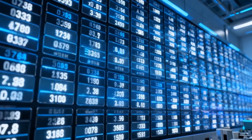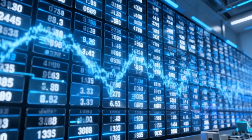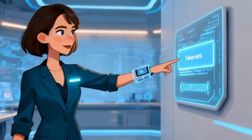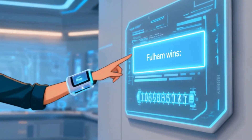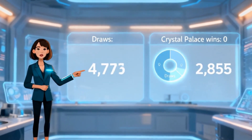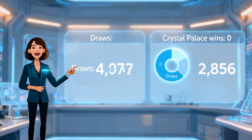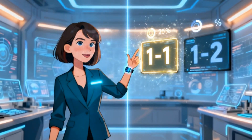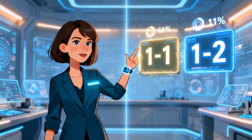Across 10,000 Monte Carlo simulations, Spectra AI version 8.15 outputs: Fulham wins 2,376; Draws 4,768; Crystal Palace wins 2,856. Most likely scoreline: 1-1, followed by 1-2 in Palace's favor.